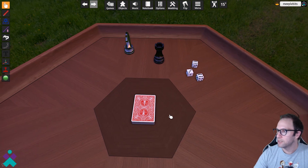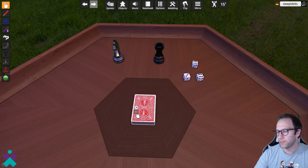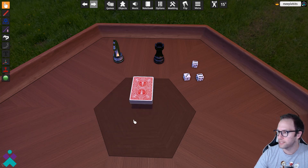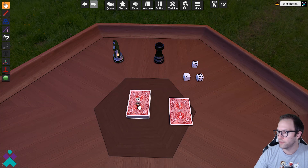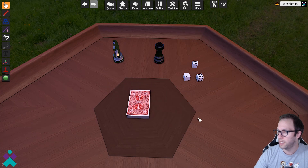Next up: grabbing pieces. You can left-click and hold to drag a piece. Same thing with a die — left-click, hold, and move. Now with a deck of cards it's a little bit different. When you left-click and hold, you're going to pull up the entire deck. So for cards, you just want to quickly left-click and move — this way you drag a single card off the top. Then to grab everything, left-click, hold, and drop.